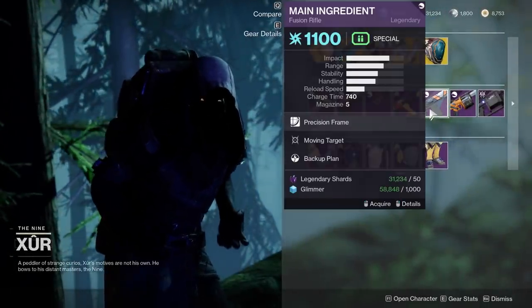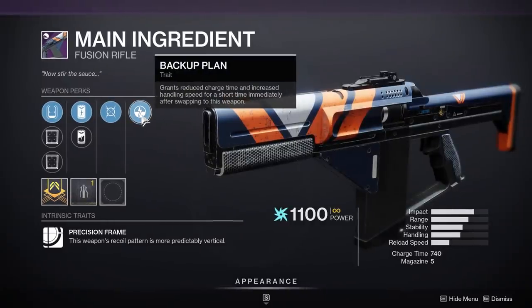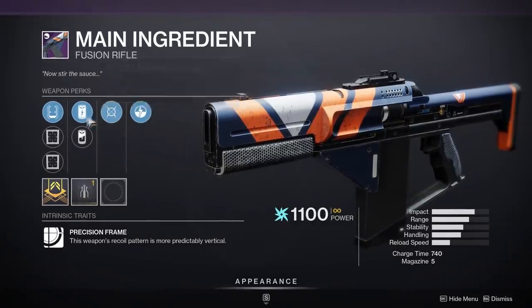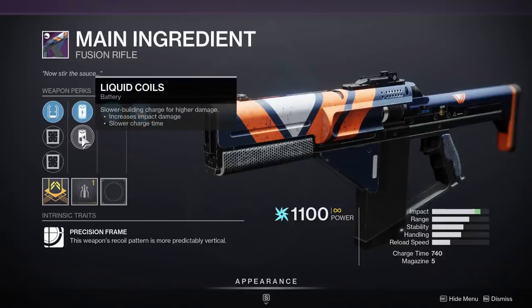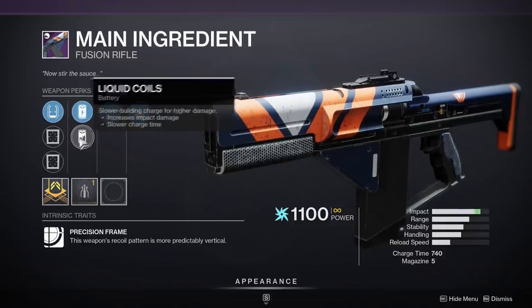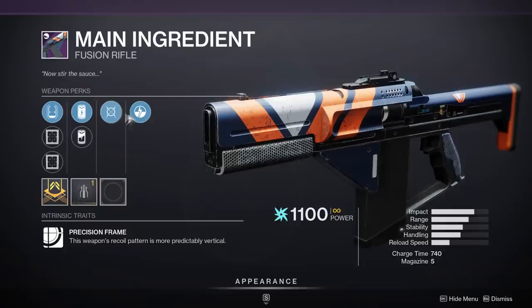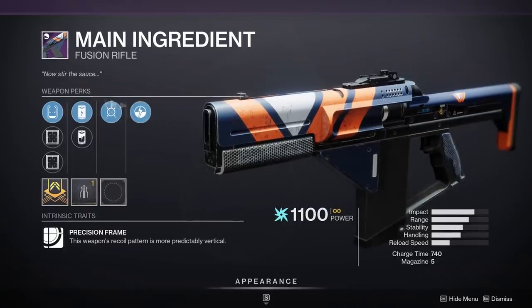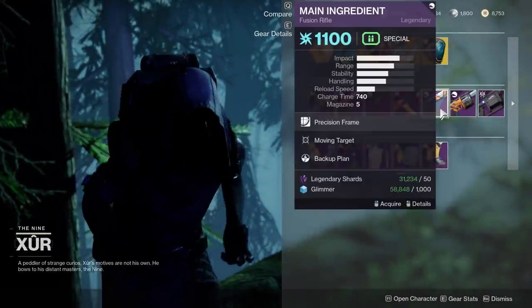We've got the Main Ingredient again, but this time with Backup Plan — it's definitely not bad, but I'm not a fan of Moving Target on a Fusion here. Accelerated Coils isn't the worst. Liquid Coils — we've got some decent stuff going on here, but frankly, last weekend's roll is so good. I think this is just downright worse. If you have last weekend's, I wouldn't even consider this weekend's.